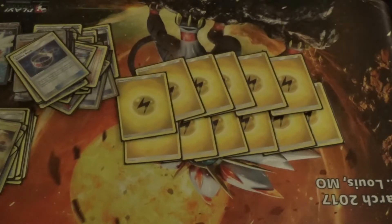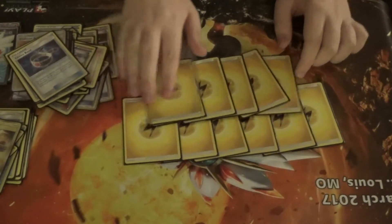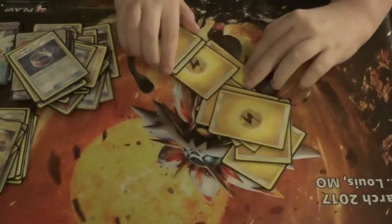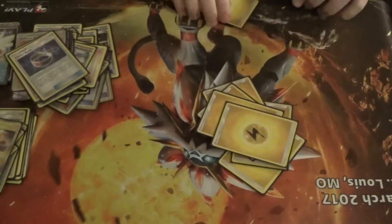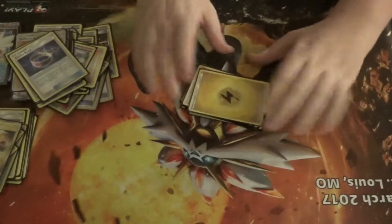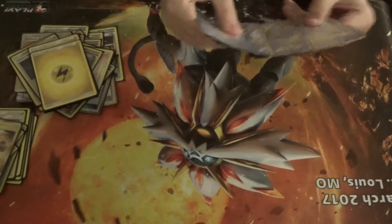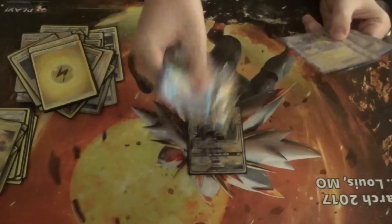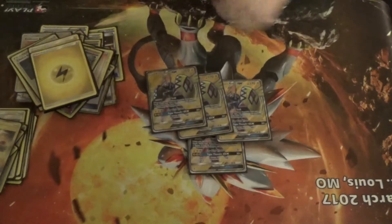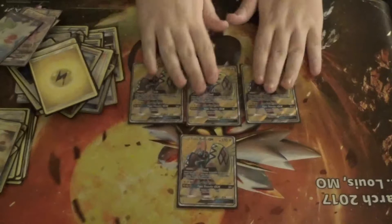I'm running 12 Electric Energies — your basic energies, and you need a lot for this deck. That's the list. This list is in beta right now — I'm waiting on more cards coming out in the third Sun and Moon set which are really good for the deck, and I may swap out some stuff. It's testing well both online and in real life.